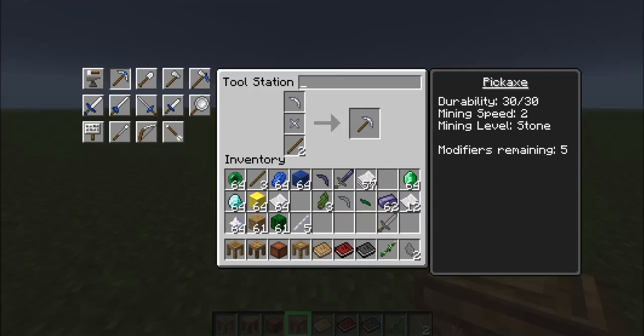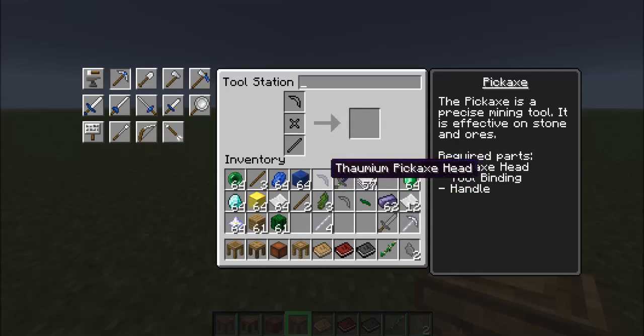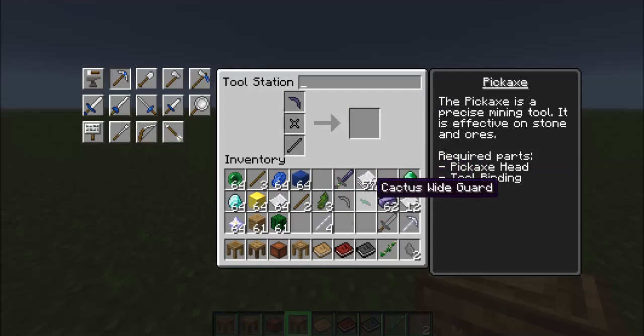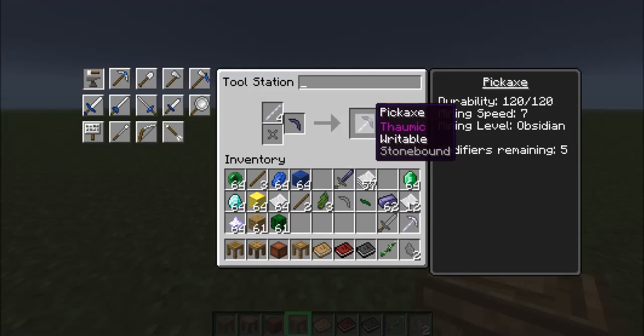For example, you can make a pickaxe out of nothing but paper — it'll have a ton of modifiers, very slow mining speed, and essentially no durability. But modifiers would give it its stats. We could also use a thaumium pickaxe head, a paper tool rod, and a stone binding. Now we have a thaumium writable stone-bound pickaxe: mining speed seven, durability 120, can mine obsidian, and five modifiers remaining.